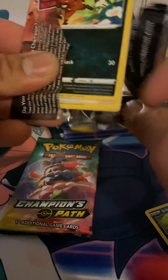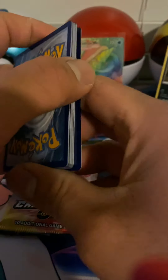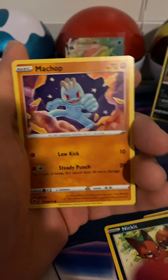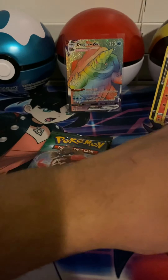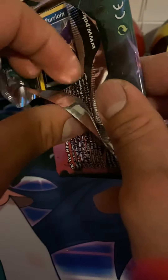Alright, next pack. Let's see if that is still the same. I've been saying it's like one pull per Double V or pattern. I don't know if it's the same for the pin collections or anything like that. Let's just flip it this way so I can block it. Water Energy, Rotom Phone, Milo, Arbok, Natu, Swablu. Oh, it came back — Machop, Zigzagoon, Vulpix, Centiskorch Reverse, and Hatterene. Last pack, Champion's Path. See if we can pull anything. If not, it's okay — we still have a couple more packs.